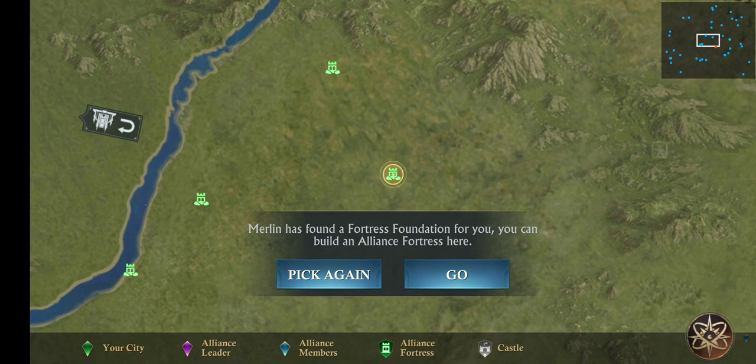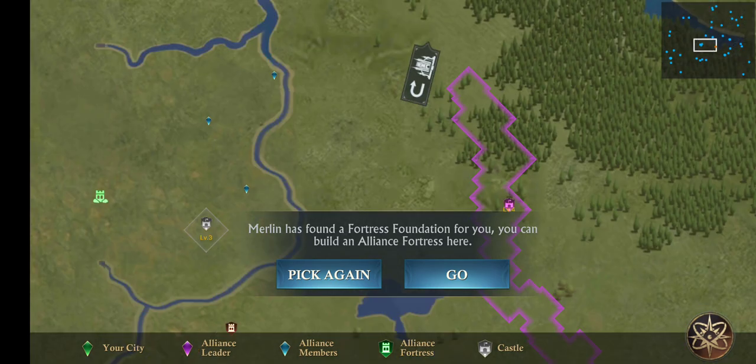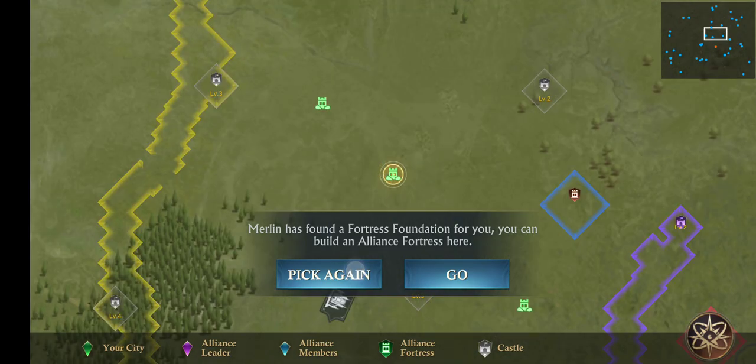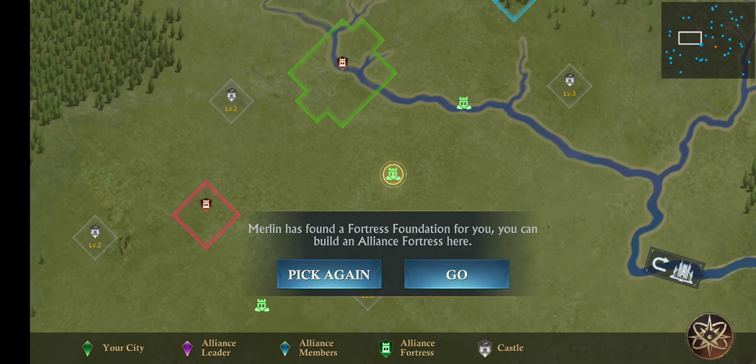For reference, your location you can see here on the small map. If I click again and pick again, you can see the movement of this white rectangle on this small map - it is rotating in a small area. The strategy for picking the fortress foundation is simple: first decide your location, which side of the forest you want your alliance to stay.